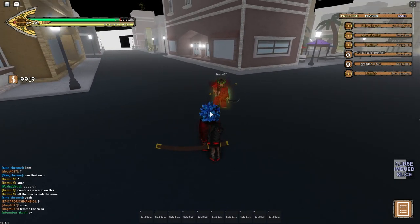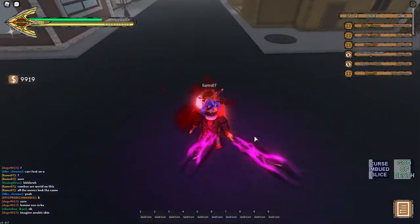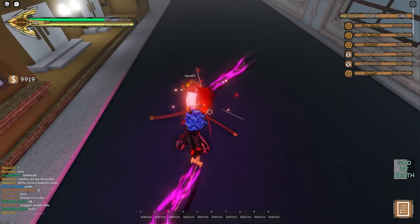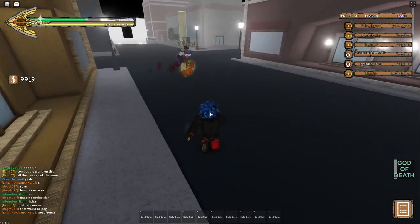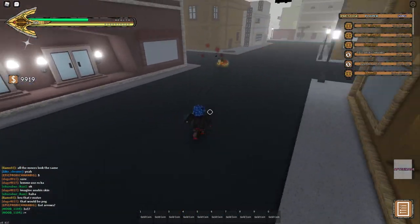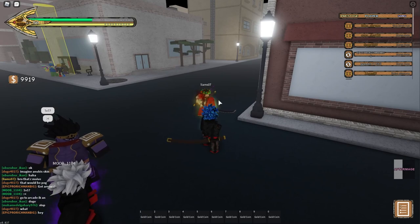Next is Y — God of Death. I have a chance to do bleed. As you can see, Liam is now bleeding. F is just block — good to know. G is like run really fast around your opponent. I don't really know what the point of that is, but it's there if you want to use it.